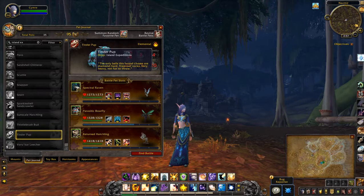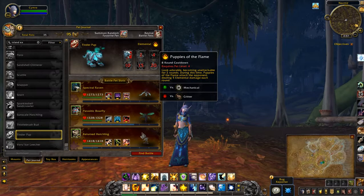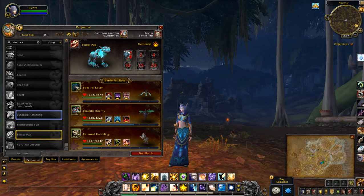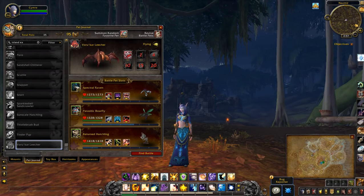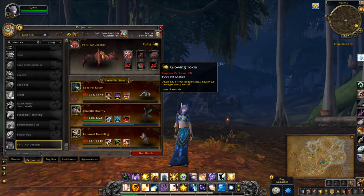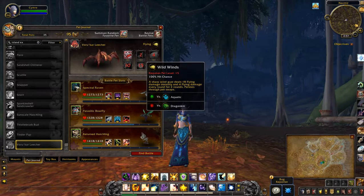Tinder Pup — oh, he'll be fun to use. Vorukar Leecher — ugh. These spider bats are yuck, but he could be quite handy too.